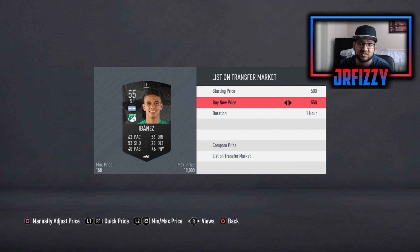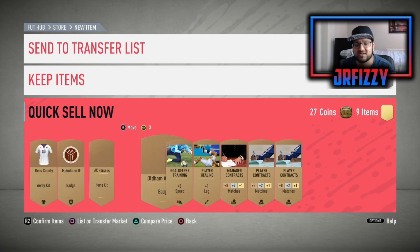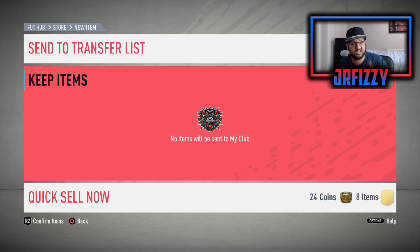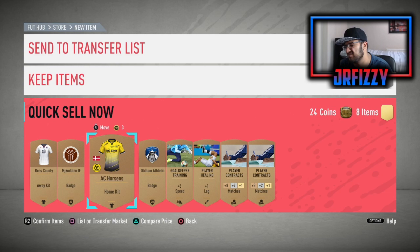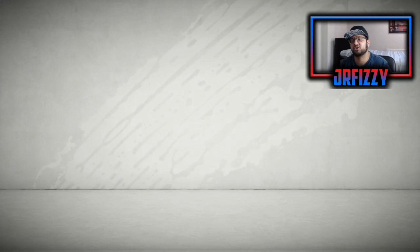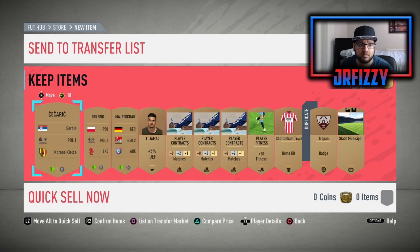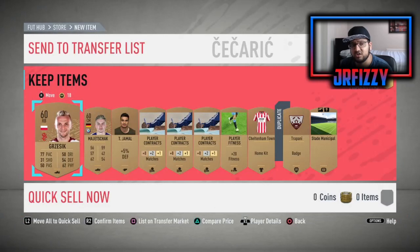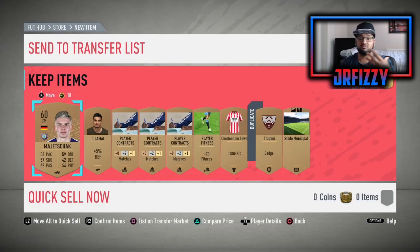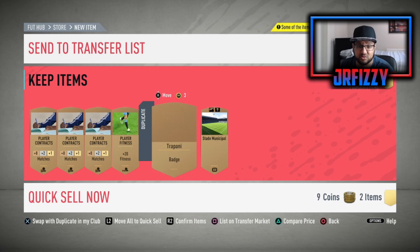I tend to list cards up for cheaper than what they're going for just to guarantee the coins. This Estudiantes Americana card I'll list for 600 coins. Contracts I'll get rid of — they never sell. Manager contracts I'll list for 200 because they do have a chance to sell. Normal contracts, kits — pretty much 99% of them don't sell. But you can see just by filling up our transfer list, our coins have only gone down by 2,000 and look how many players we've put into our club.